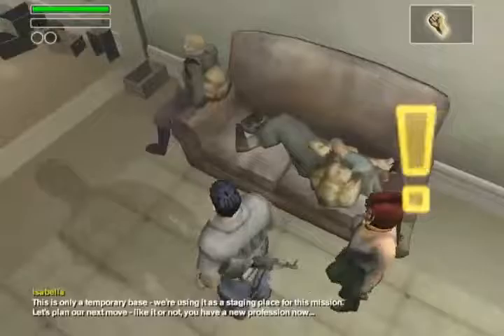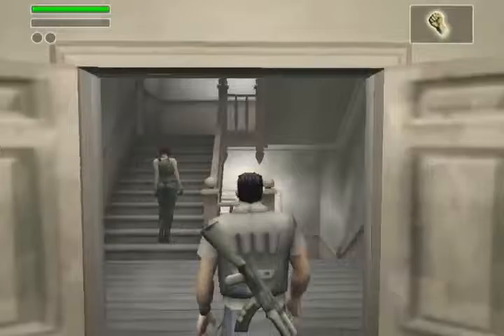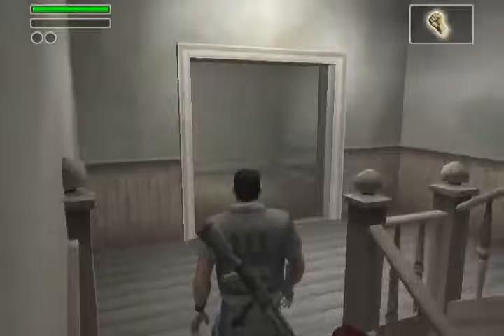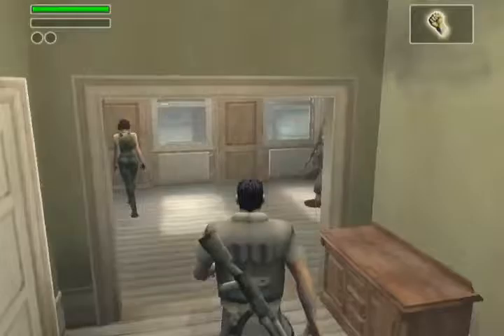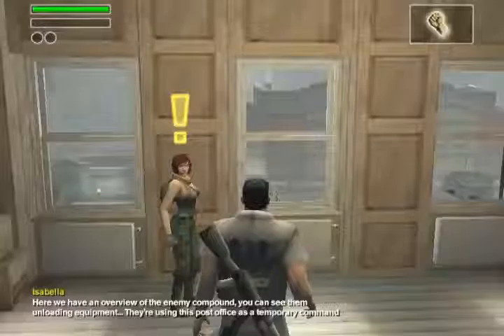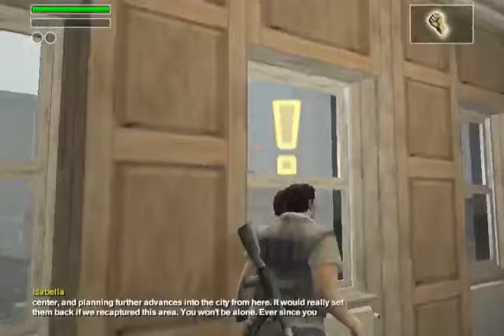This is only a temporary base. We're using it as a staging place for this mission. Let's plan our next move. Like it or not, you have a new profession now — freedom fighter. Here we have an overview of the enemy compound. You can see them unloading equipment. They're using this post office as a temporary command center.